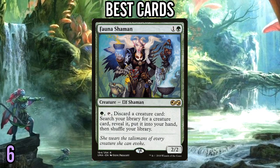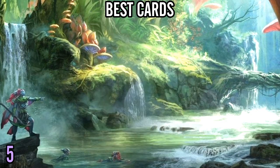Number 6: Fauna Shaman. This is just an unbelievably powerful card. Even though it is restricted to having to discard a creature — which sometimes doesn't feel great — there are plenty of games where this just ditches a creature you don't care about too much and goes and fetches the biggest bomb in your deck. If you are able to draft up a ludicrous creature, this will help you get it into play, and makes those decks that you want to build around a specific creature, like Winota, for example, much more consistent.